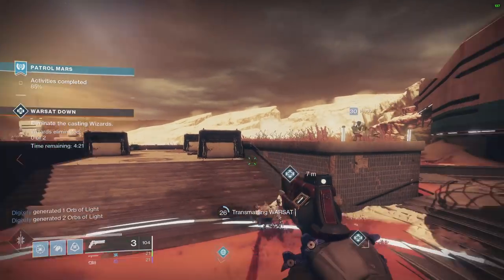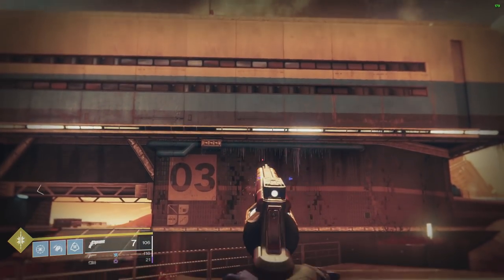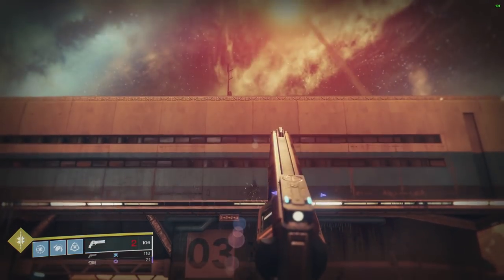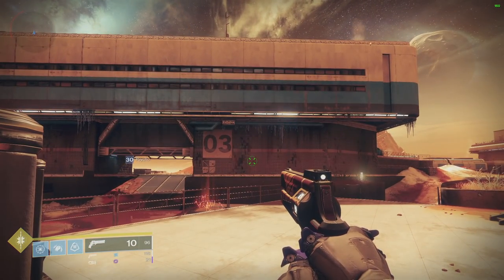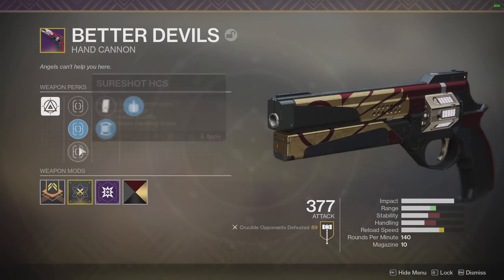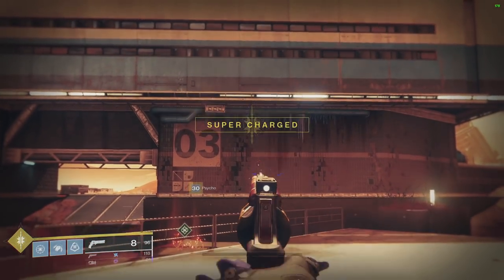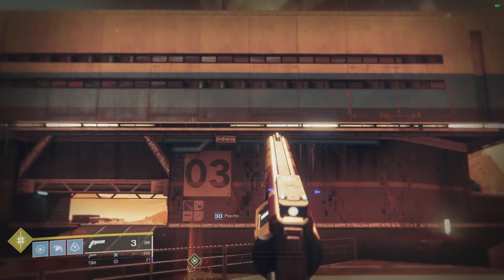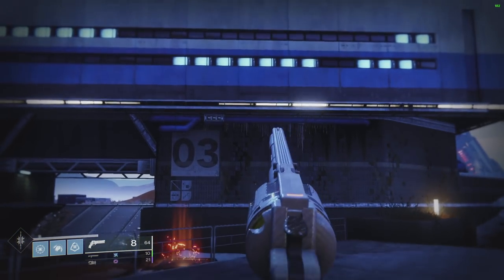I'm going to show you guys a quick couple of tests. This is a fan favorite weapon, the Better Devils. As you can see, I am firing this weapon as fast as I can and the recoil pattern is out of control. However, if I go into my inventory and simply change out the sight and switch it right back, the recoil pattern returns to a very controllable pattern.